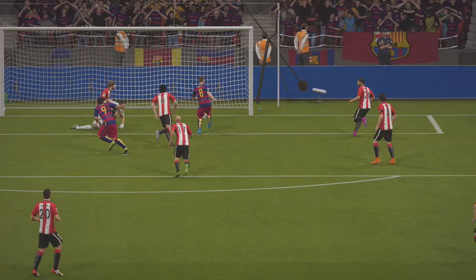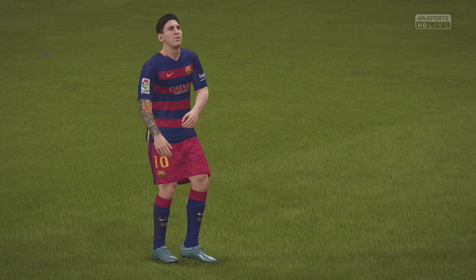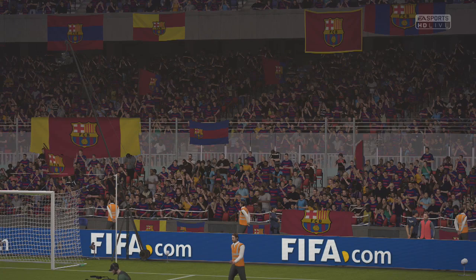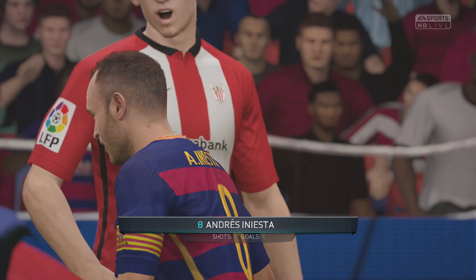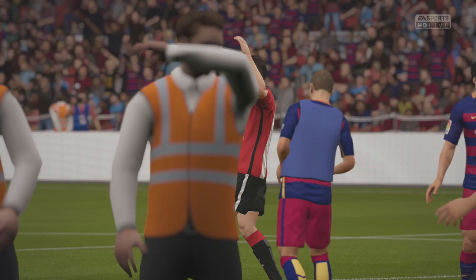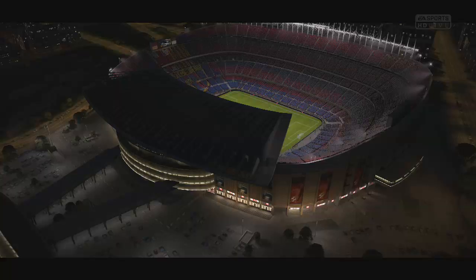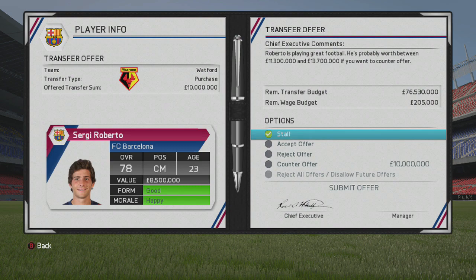At full time after 90 minutes, it's Barcelona 2, Athletic Bilbao 0. This really was our first main competitive game — in the pre-season we had a friendly competition and sadly lost the final to Dortmund. On those pre-season games, the likes of Messi, Neymar, and Bravo were all out on international duty. So this was their real first game, and picking up a 2-0 win is awesome. Neymar's goal was fantastic, and Iniesta's was an easy one — the ball just fell to him — but we take the 2-0 win in our first real competitive game.